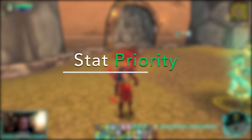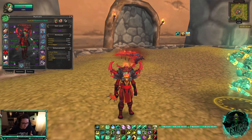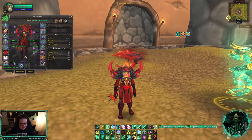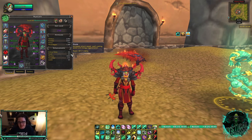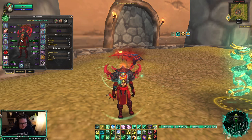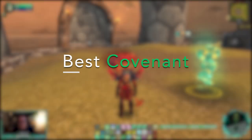Once your talents are set up, start gearing. Your stat priority is: Intellect (most important), Versatility, Mastery, Haste, Critical Strike. Just get PvP gear if you mostly PvP — they recently added a Versatility/Mastery weapon to the vendor. My Mastery is 146 and Versatility is 31. Haste is too low right now; you want 8–10% haste as a sweet spot so Soothing Mist doesn't feel slow on the GCD. Prioritize Versatility/Mastery pieces — gloves, legs, and helm have Versatility/Mastery. For anything without Versatility/Mastery, go Versatility/Haste.